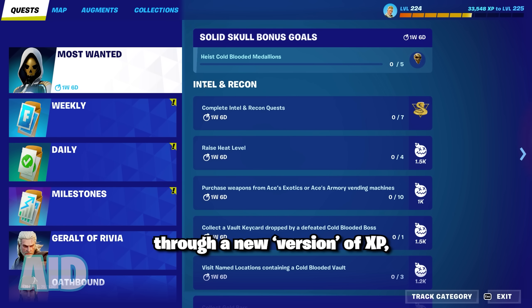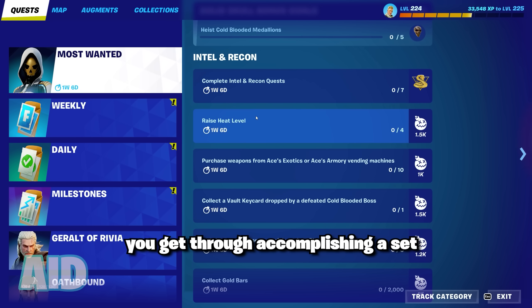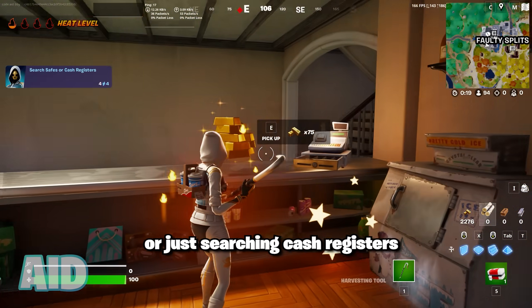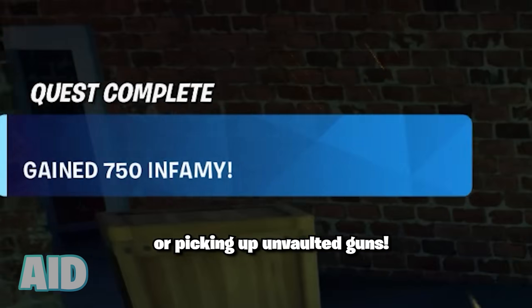The way this works is through a new version of XP called Infamy, which you get through accomplishing a set of challenges. Some are as simple as landing at all three new vault POIs, searching cash registers, or picking up unvaulted guns.